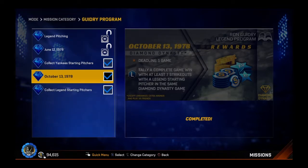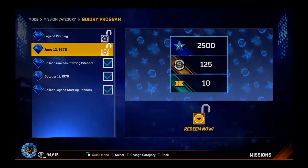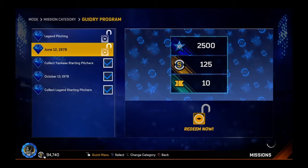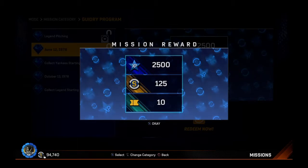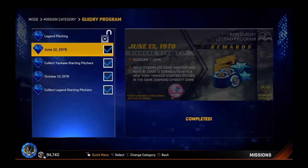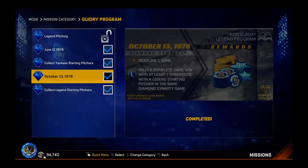Collect 15 legend starting pitchers — I couldn't remember how many. And then we needed to do a statistical accomplishment with a Yankees pitcher, which I've done. You needed 11 strikeouts and a complete game shutout as well. That took a fair amount, because even on rookie you still can't give up any runs and you still need 11 strikeouts.